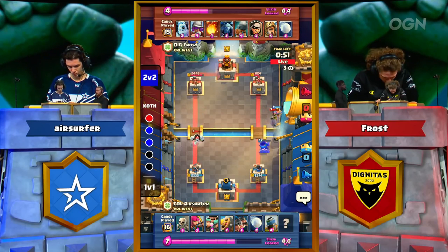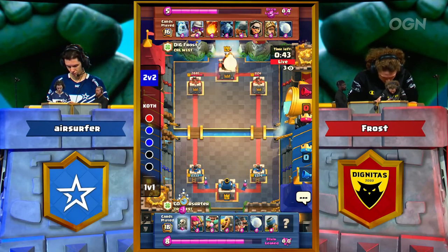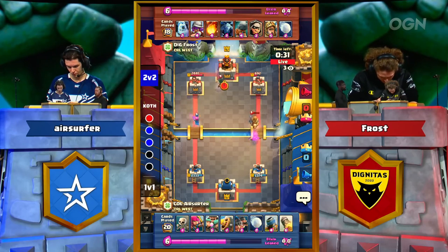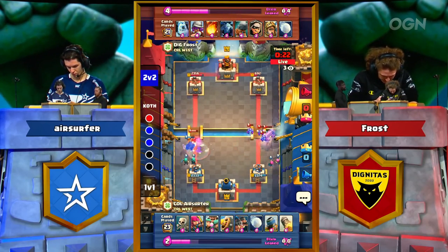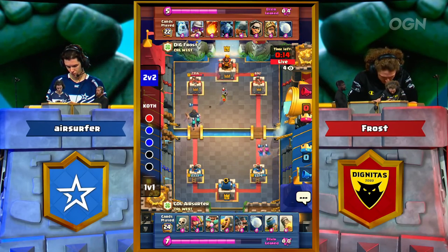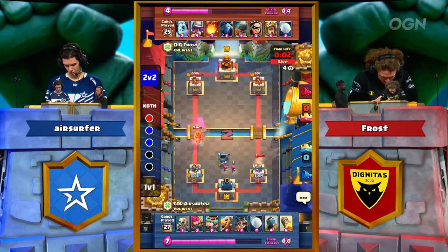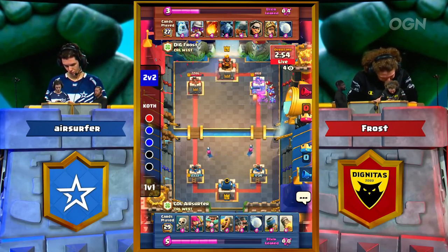Air Surfer doing a great job of not committing too much to his Mortar, knowing it could be easily taken down. Still behind by three is Frost. That Rocket will hit that Prince — oh, that was nasty! Air Surfer taking the wind out of Frost's sails — a devastating blow to anyone, and Frost already playing from behind. Look at these wonderful defensive interactions from Air Surfer, using Skeletons to the maximum of their ability. The defensive Mortar coming down means he's a Rocket and some Hogs away. Bandit does get to tower, those Hogs are going to get through — Fireball comes down, Giant Snowball pushes, and that's going to be it.